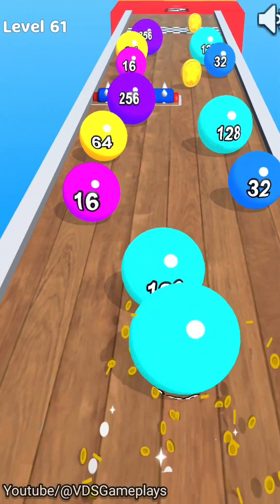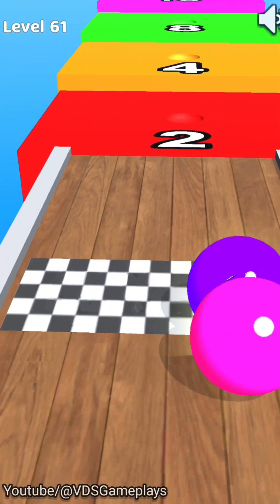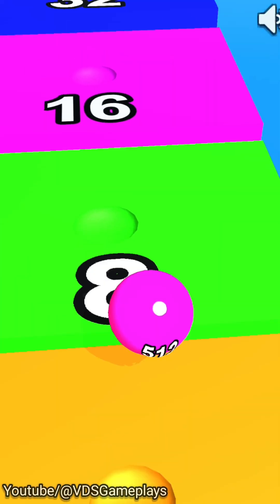Now level number 61 — let's see how much score we get. This time we have to play very carefully, but there are no more balls. We have to be satisfied with only a 512-number ball, which is pink in color. This level is now completed.